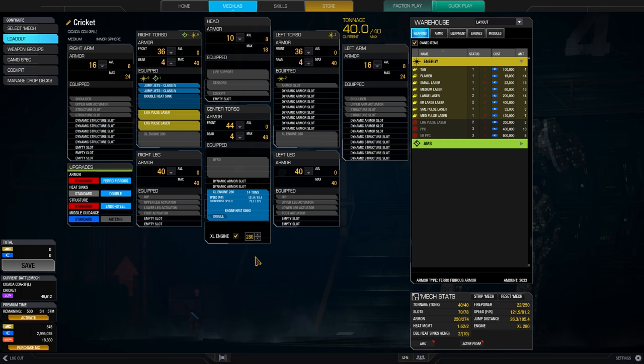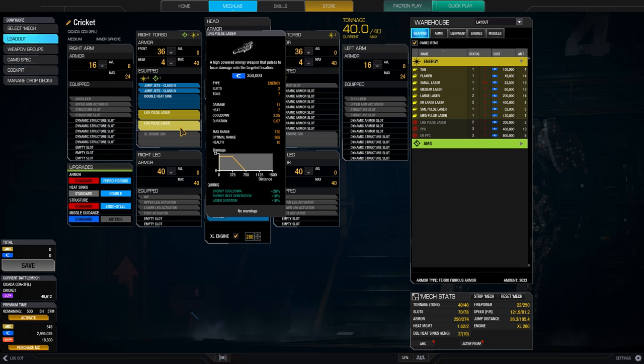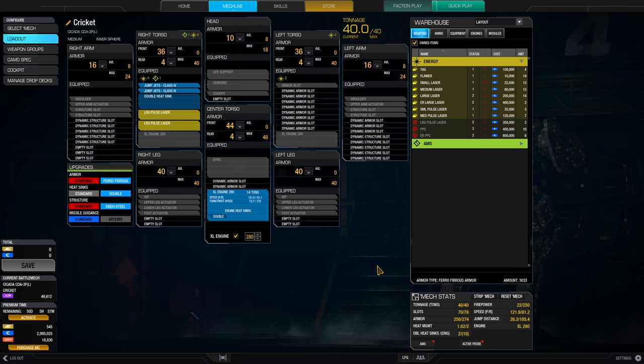That is quite decent, especially since the large pulse lasers have a range of about 365 meters. With all the modules and stuff, it has a nominal fighting distance of about 400 meters. So take that into account. You don't need a crazy speed to get close. You can fight at medium distance and then 122 kph is quite okay.